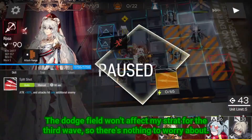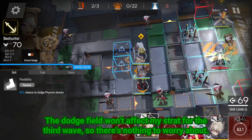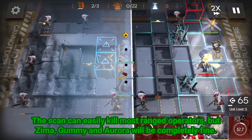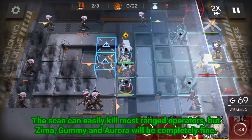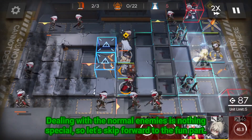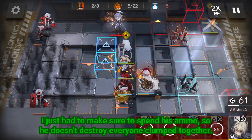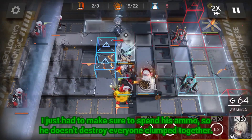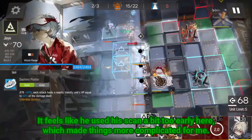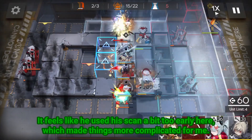The dodge field won't affect my strat for the third wave, so there's nothing to worry about. This camp can easily kill most ranged operators, but Zima, Gumu and Aurora will be completely fine. Dealing with the normal enemies is nothing special, so let's skip forward to the fun part. I just have to make sure to spend his ammo so he doesn't destroy everyone clumped together. It feels like he used his gun a bit too early here, which made things more complicated for me.